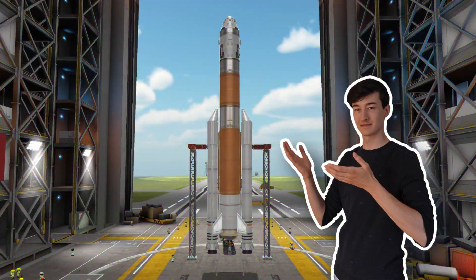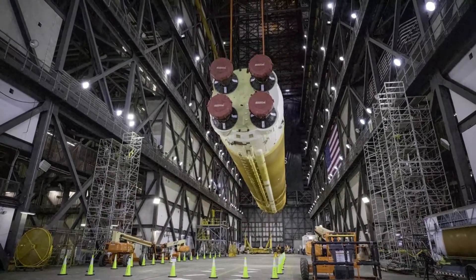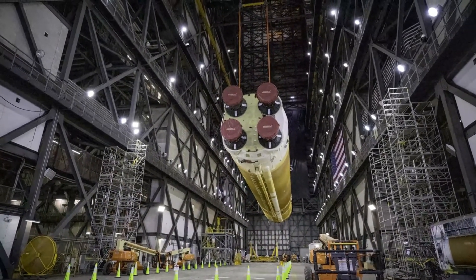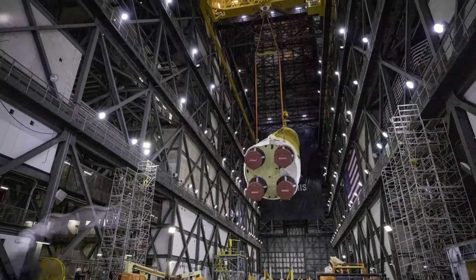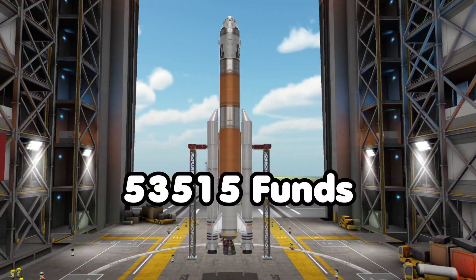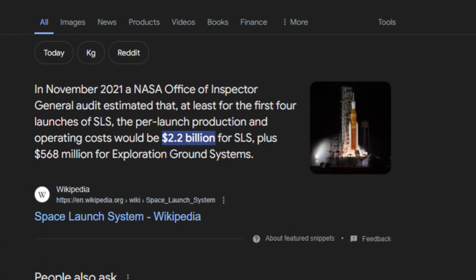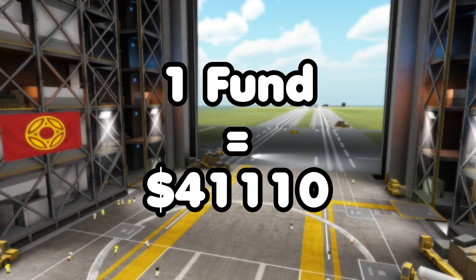Another approach is by building rockets in KSP with capabilities similar to real life rockets and comparing their costs. For example, we can build a rocket capable of getting multiple Kerbals to the moon and back, and compare that to the Space Launch System designed to get people to our moon and back. If I build a rocket like this, it costs a bit more than 53,000 funds. The SLS costs around 2 billion dollars per launch, resulting in an exchange rate of about 1 fund per 41,000 dollars.